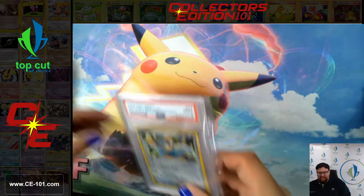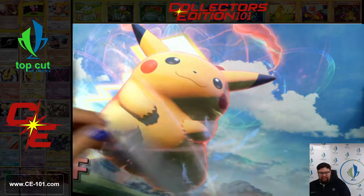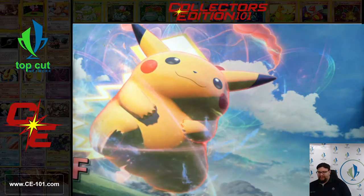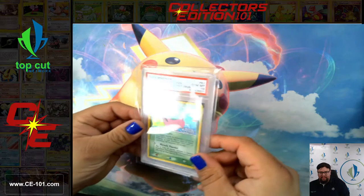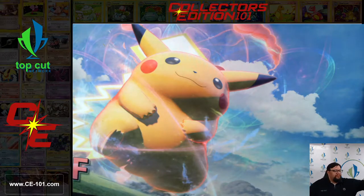Rocket's Wobbuffet. Gorgeous. Cedro came back a 9. Skiploom also got a 9. Togepi, 9. Cubone got a 9. Dratini, Gem Mint 10 — that fantastic claymation-style artwork always seems to show up in these older sets. It looks amazing. Another Dratini. A Drowzee. Ekans at a 9. Grimer at a 9. And Hoppip, Gem Mint 10. Next stack is done and we're going to keep trucking through.